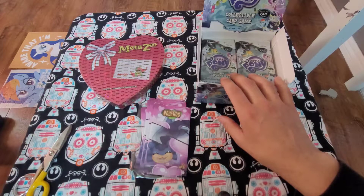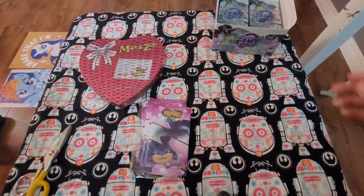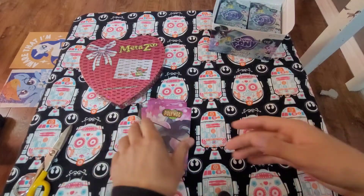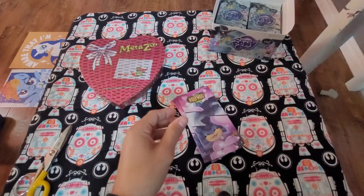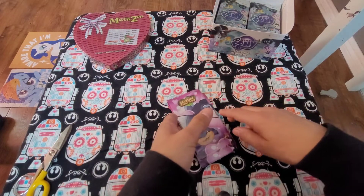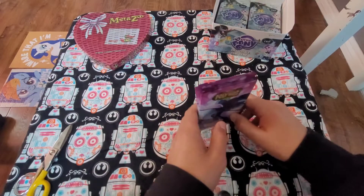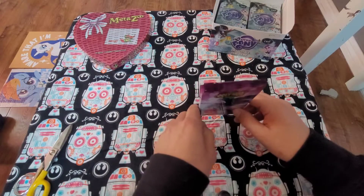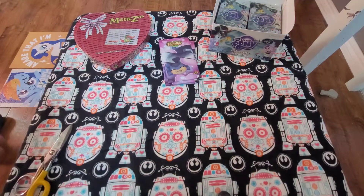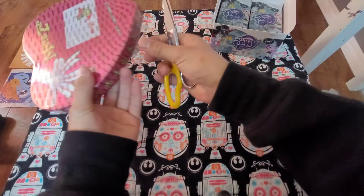We are going to be opening up how many? Four. Four? Okay, I think four is a good number. Maybe six, I don't know. We will see what we can pull. Mom says two, I say six, maybe we'll call it four. Daddy, I want to do the My Little Pony first. Maybe we'll do two My Little Pony in the beginning and then two at the end. What is two plus two? 22. Oh! I like it. Good answer. She's four, guys. Relax.